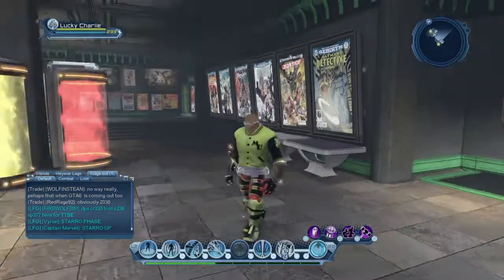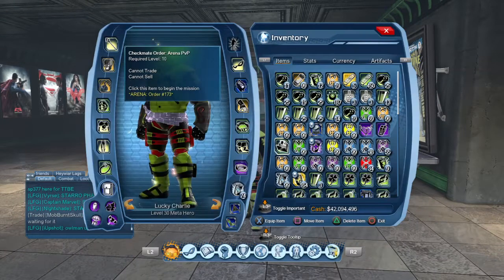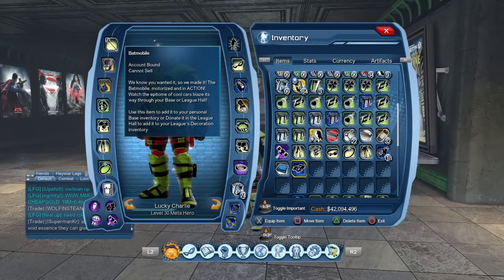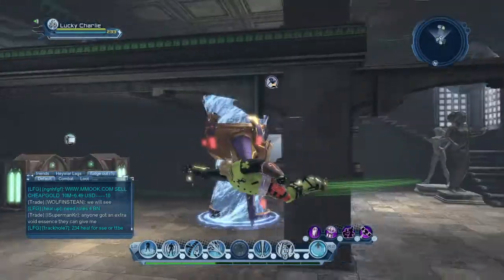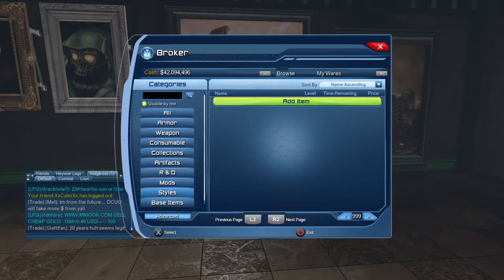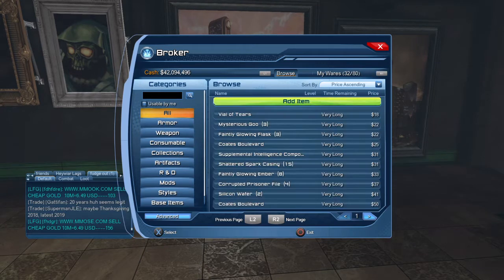There's a Batmobile in there, guys, and basically the base item will look like this. You can actually sell this in the broker as well, so let's look at that real quick for you guys, because I know a lot of you like to make money. Some of you might not want the Batmobile, so let's check it out.